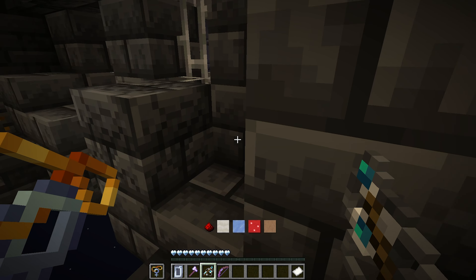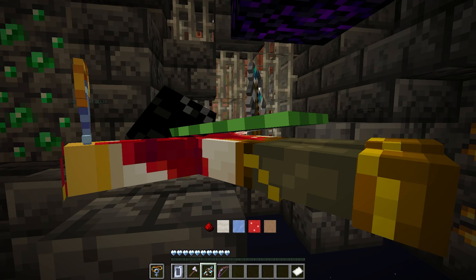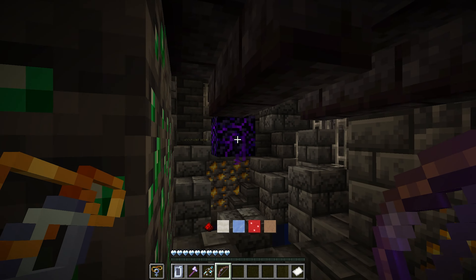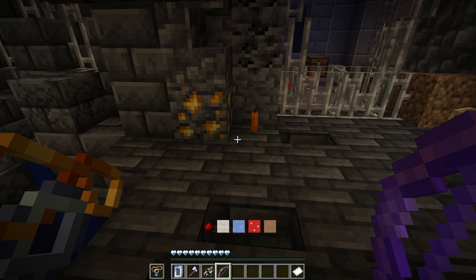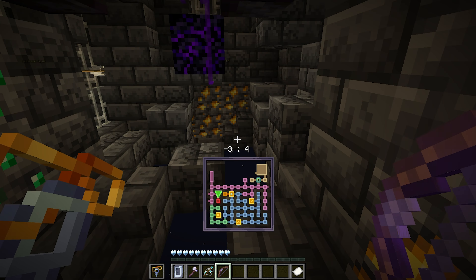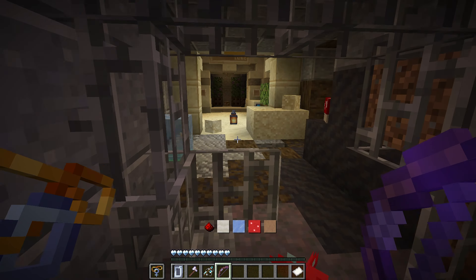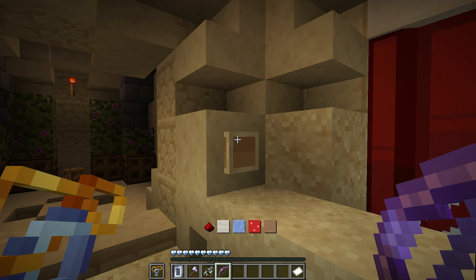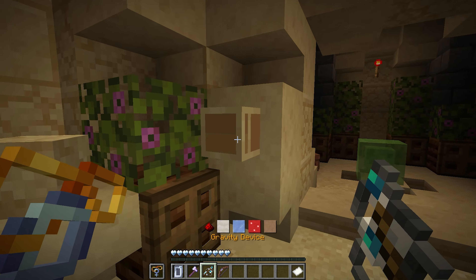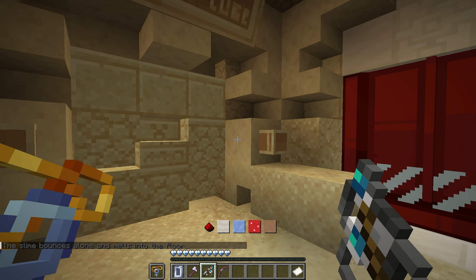We're here. Oh, where was that thing that happened? Can I shoot this? Ow — okay, I can't. Diamonds? So this room is marked red in the map, right? Definitely has to do with something, I just don't know what. This room as well? Wait, wait, wait — wait a minute. We do this. The slime bounces alone and melts into the floor.